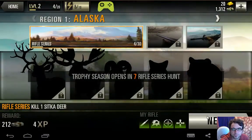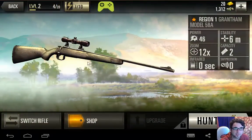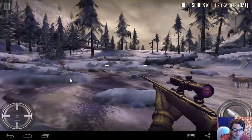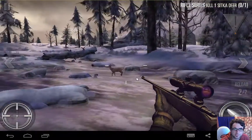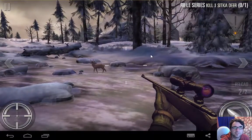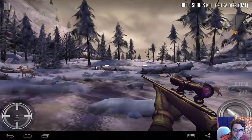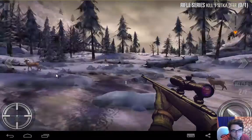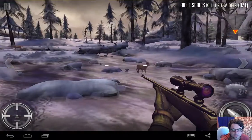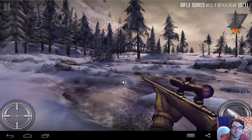Anyway, that's Deer Hunter 2016. I guess you know by now whether you want to download it. It was a decent-sized download, but it's got really good graphics and good effects. Good control for a first-person shooter style game on Android. I think it's quite well done. If this is your bag, then you'll like it. I'm going to give it three and a half out of five — took off half a point because I don't really like shooting these deers. Anyway, thanks for watching. Hopefully I'll see you again soon. Catch ya.